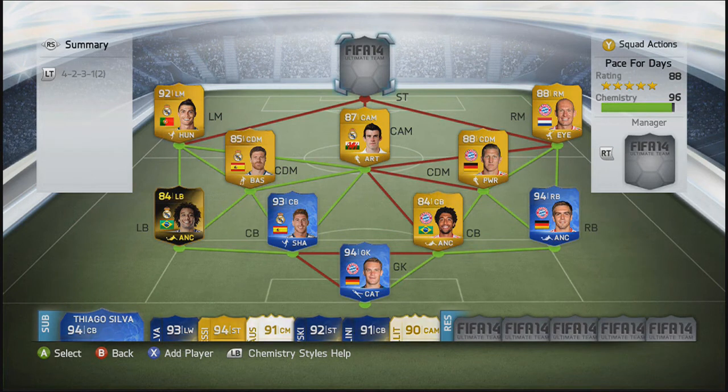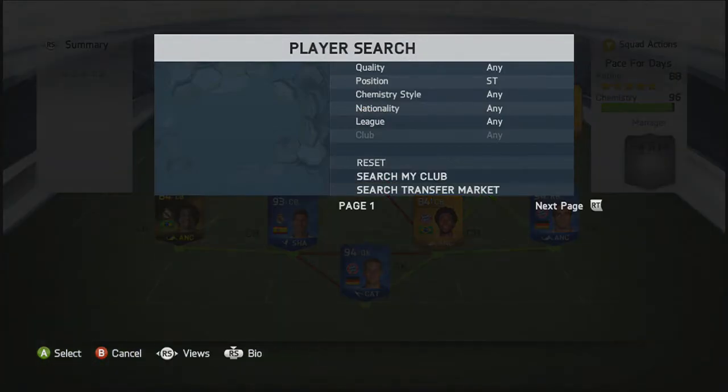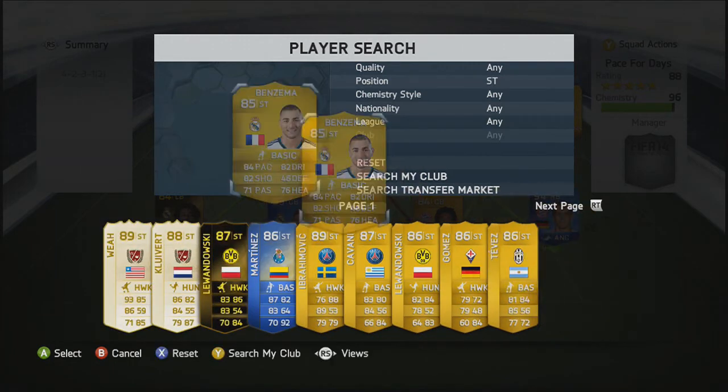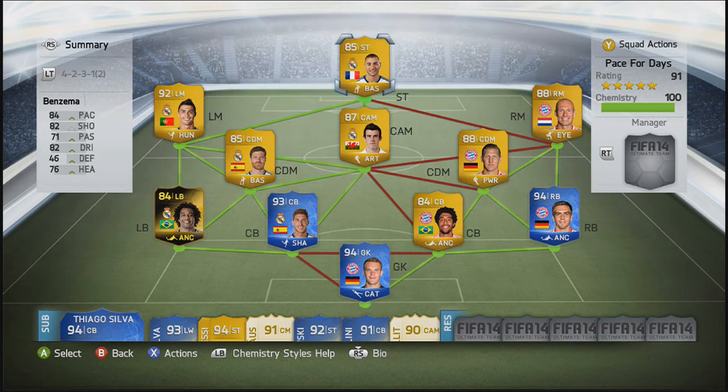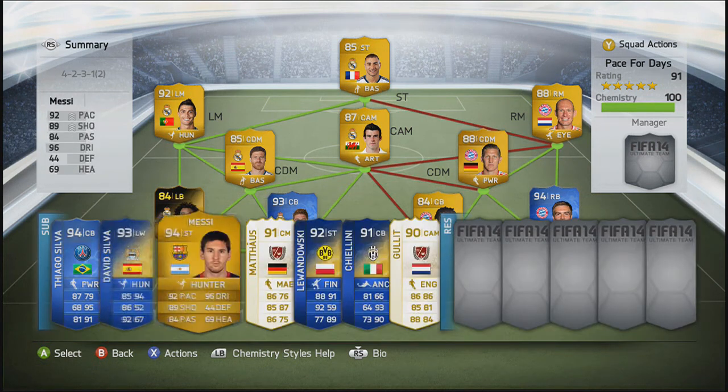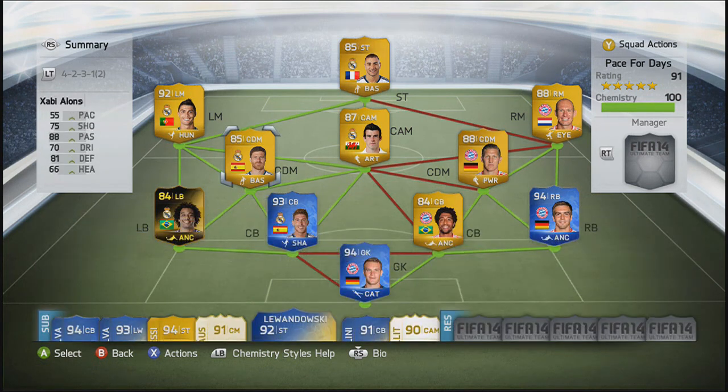And he obviously is going to go in there for the Real Madrid side. To finish off the team guys, we're going to go with Karim Benzema. As you can see, the overall rating is now 91, which is the highest you could probably get with this team — unless you had Pele and all that on the bench. But if you watch my channel, you'll see that I've had Pele and I've sold him. So that's the team guys.